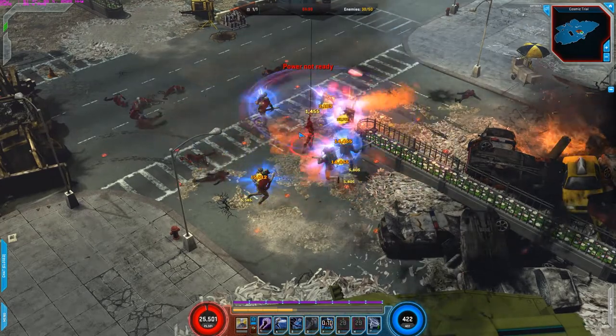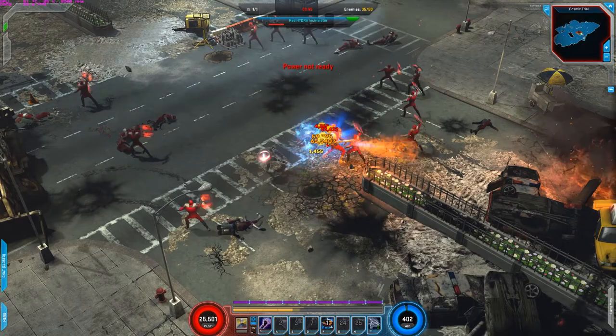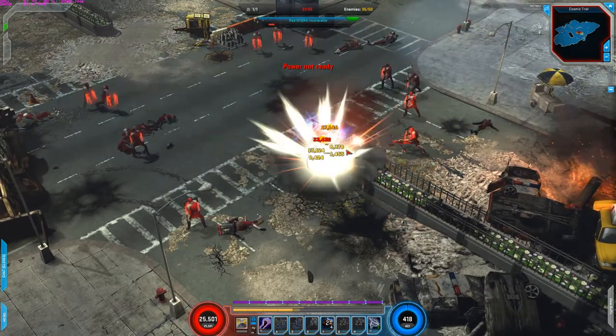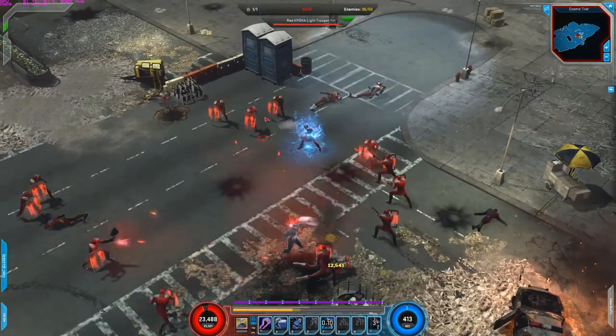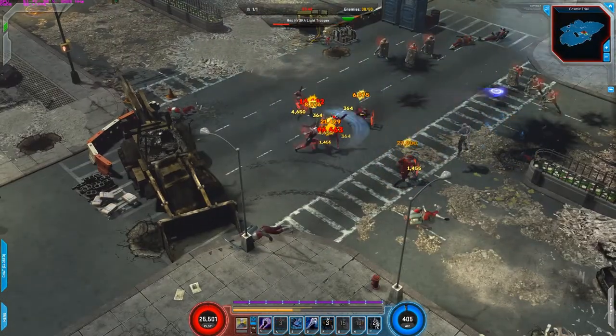So G, H — there we go. A, F, D — get that critical. Grenades there. A couple here, a couple here. That way you get a 5% chance to instantly kill.